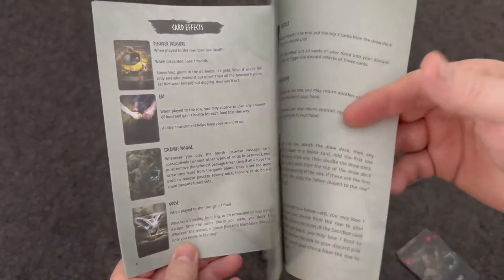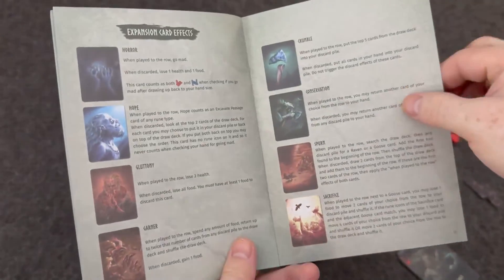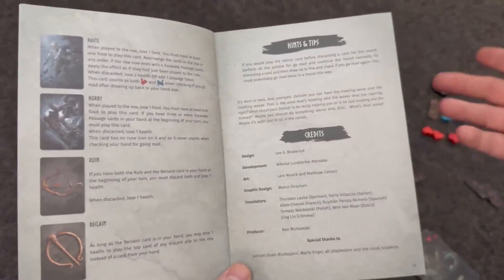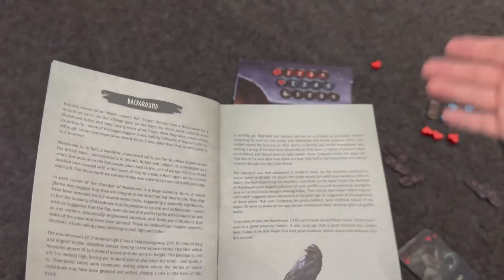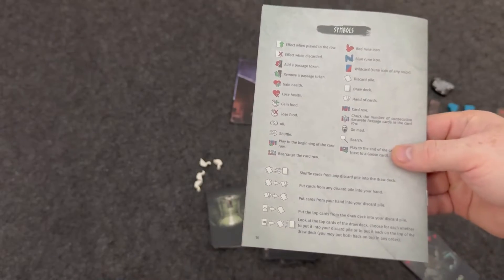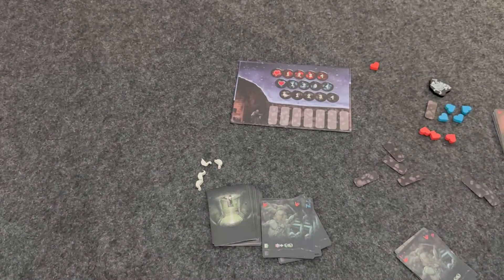There is also a really nice guide to all the cards in the game, which is really handy. You might go through it once, but once you have it down, this game is pretty easy to pick up. In the very back, it gives you a little background because this is actually based on a true story. It also covers all the symbols and what their effects are in the game.